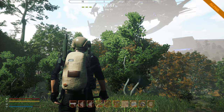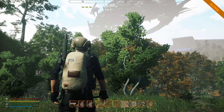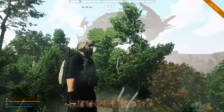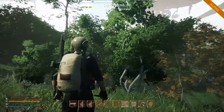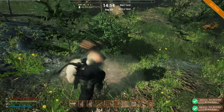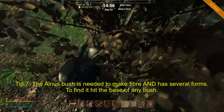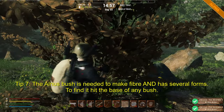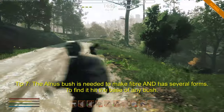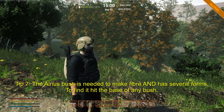Tip number seven: the illness bush. It's required early on to make a pick — it's used to make fiber, which you need. It comes in multiple different shapes: a medium size one, a small one, or the older version which you have to hit down near the base. The tip is that the illness bush has multiple varieties, so if you're trying to find it, just hit the base of anything that looks like a bush rather than a tree.